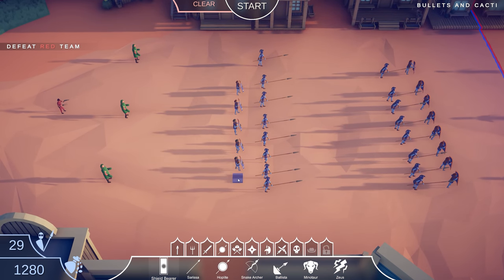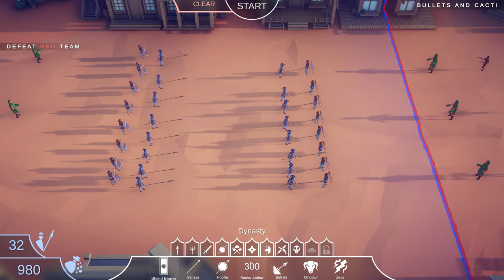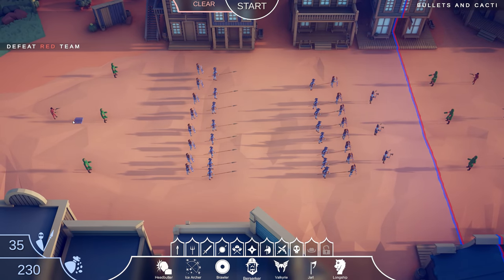We can get more shield guys on the other side too — let's get eight there. So we have the same army on both sides with $980 left over. I said I wanted an ambush-type unit — maybe the berserker. He'd get a few hits out and then die. I don't know if the berserker could take out the gunslingers. Let's get three berserkers — one on each side to take on that gunslinger.